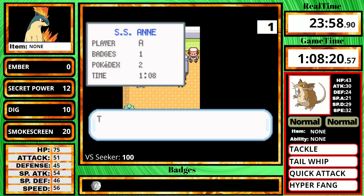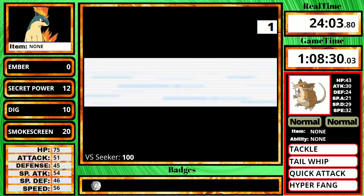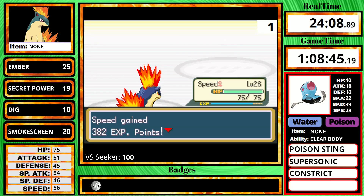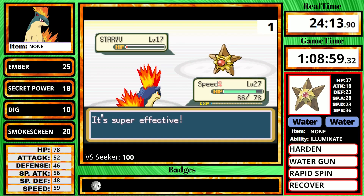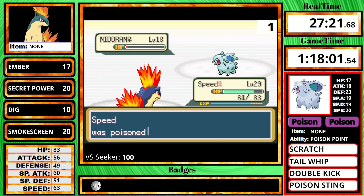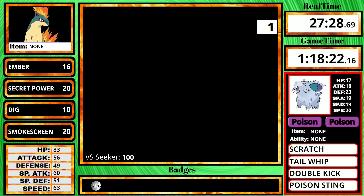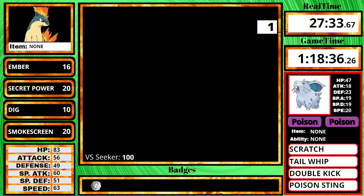Right now I have to do a grind. I need to fight every single trainer on the SS Anne, because we're not good enough to fight Misty yet and we're not good enough to beat Surge. Half of them have Water types, but due to having Secret Power it's honestly not that hard — plus at least there's a heal bed on this boat. I also grab every single TM, including Rest and Brick Break. I don't need Brick Break, but I figured I might as well get it just in case, because Quilava can learn it.